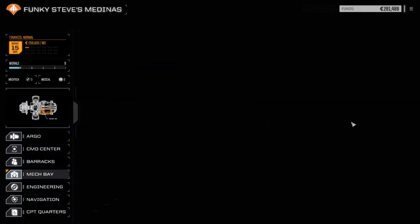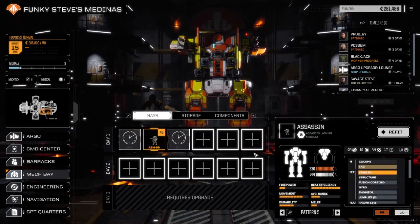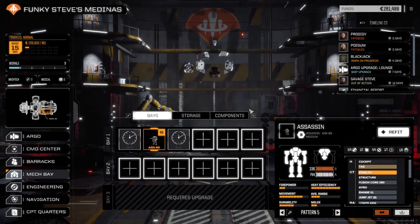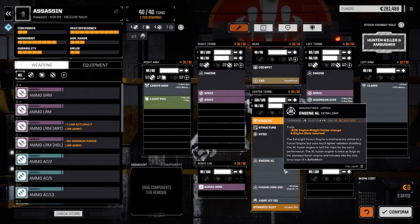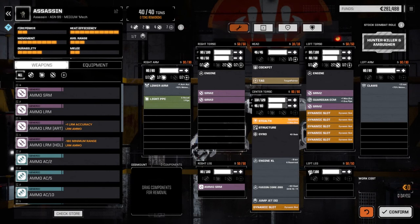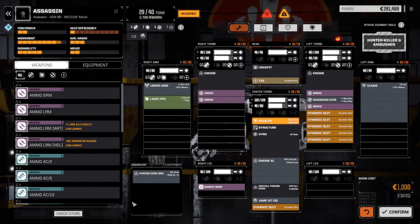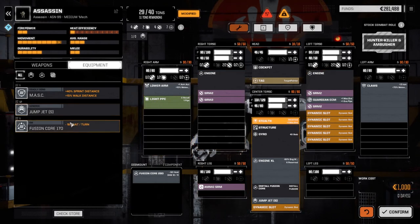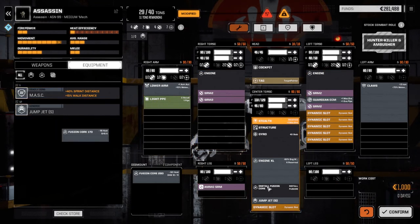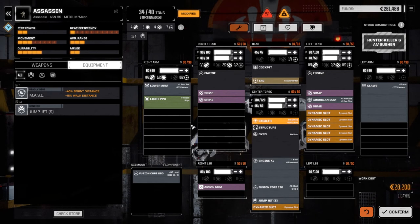Let's have a look at the Assassin - I'm going to refit this guy. I want to see how much tonnage we're going to get back. This XL engine might not be worth it in here anymore. We're going to pull this double heatsink kit engine out, go to equipment, and drop in our fusion core. We got an extra six tons - excellent.